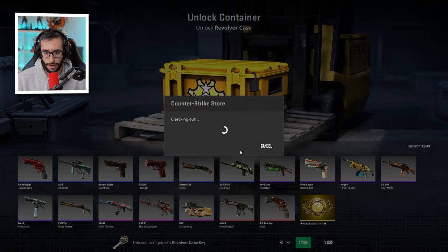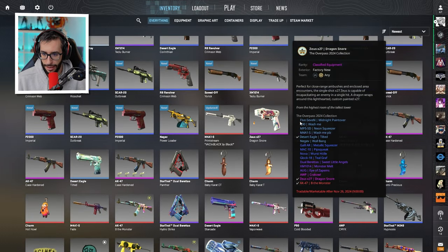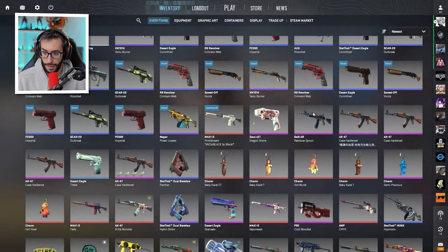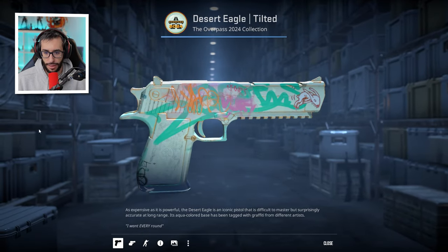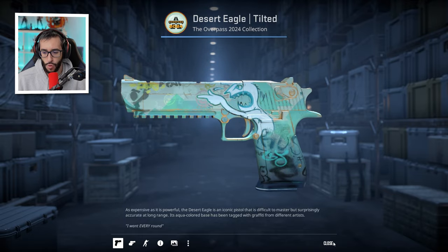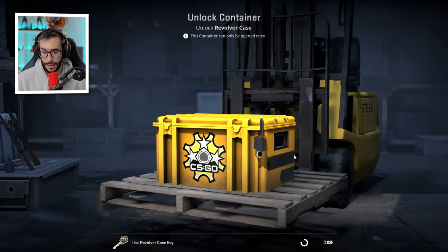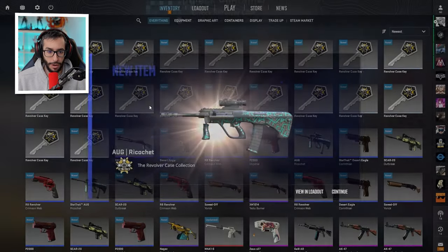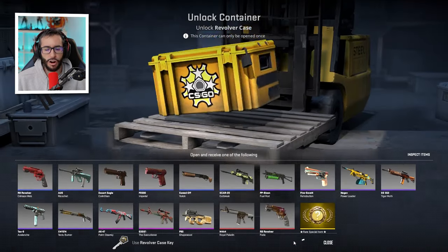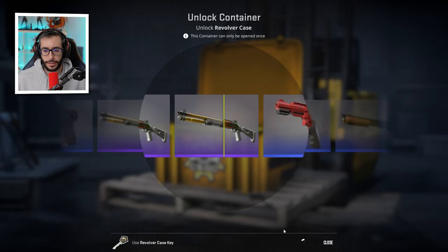By the way, I'm already recovering some Keydrop skins. I got the Zeus here, which I pulled with the Charm, and we have the Galil. And this Deagle — I haven't shown it yet — five euros this Deagle. I think it's one of the most beautiful. Being a collector's item, in the future it could be worth more. If you like it, I'd buy it — not as an investment, but because you like it, and to make sure it doesn't go up in price before you can get it.